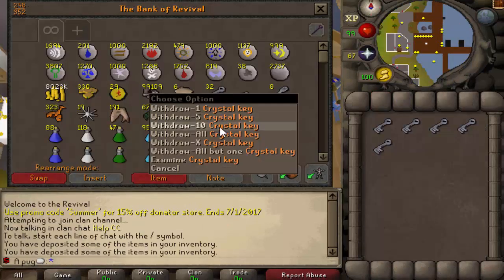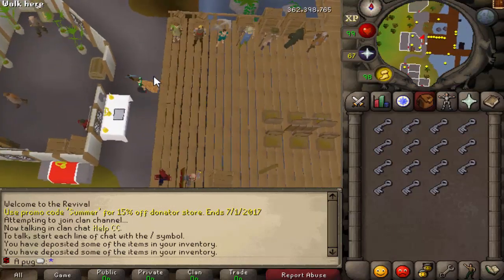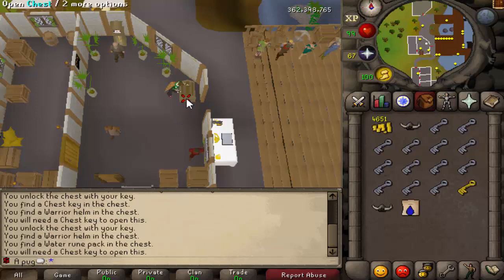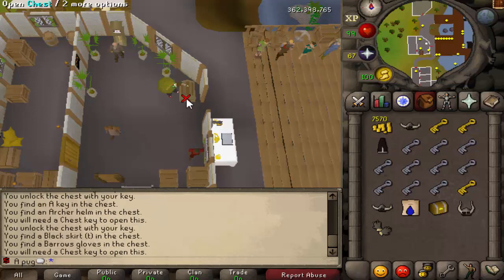I just updated the server. Crystal keys received an upgrade, so we're going to use some of these real quick. It wasn't too much added to them - it was mostly about removing the junk and improving the odds. We'll see what we can get. You can get gilded, and if you saw from the last clip we're kind of looking for that.